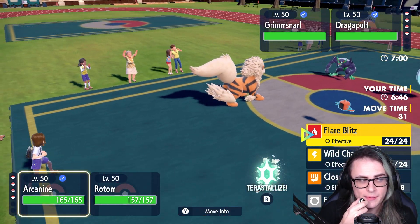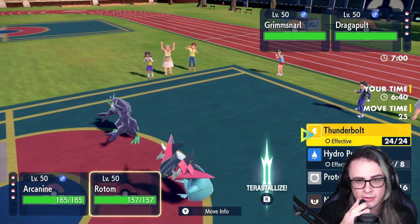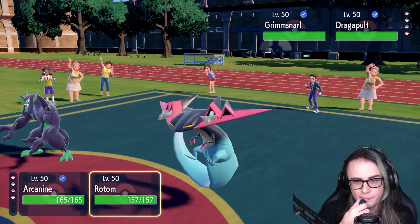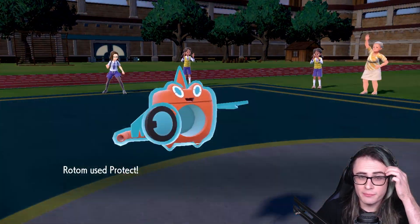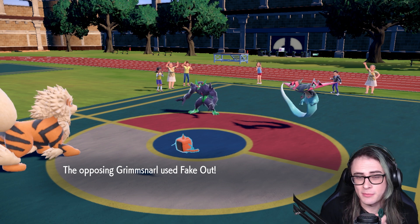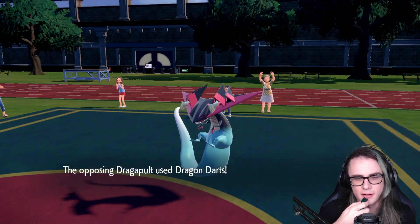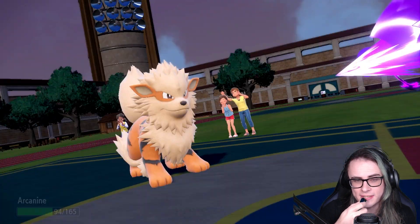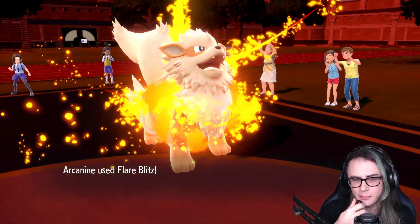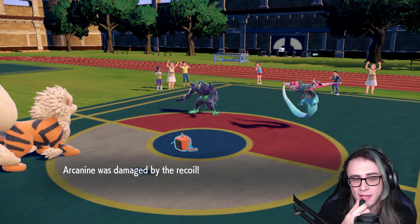As far as my first turn goes, seeing that Randy probably had to bench Hail or Rotom, I'm going to Flare Blitz into Grimmsnarl, and I'm going to go for Protect on Rotom, solely because I think Randy will probably try to Fake Out Rotom since he has no real great switch into it. We see Randy go for Dragon Darts, and that's going to do a ton of damage considering I protected with Rotom. My Flare Blitz picks up the KO on Grim, which I'll take — clearing Grimmsnarl from the field is pretty beneficial here.